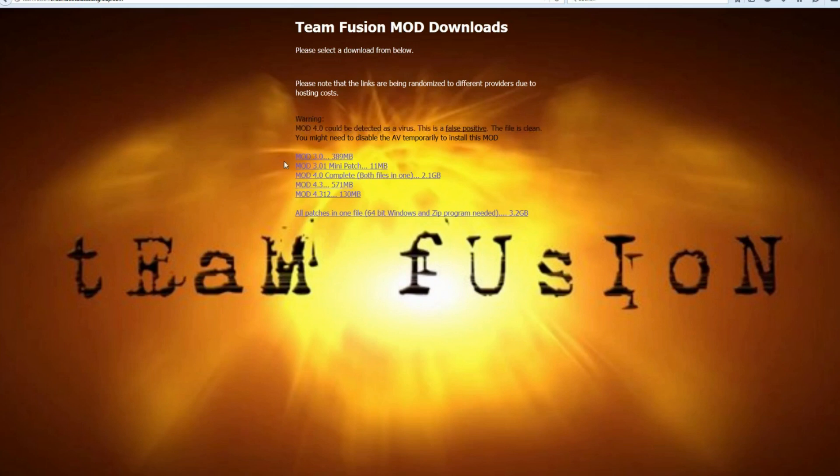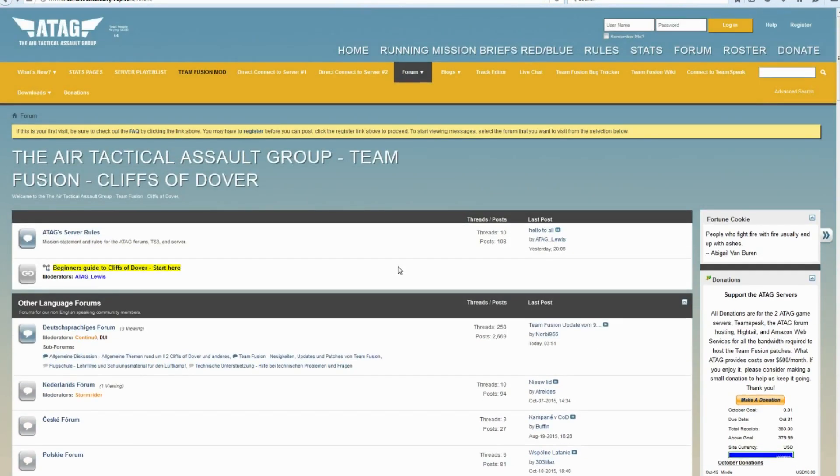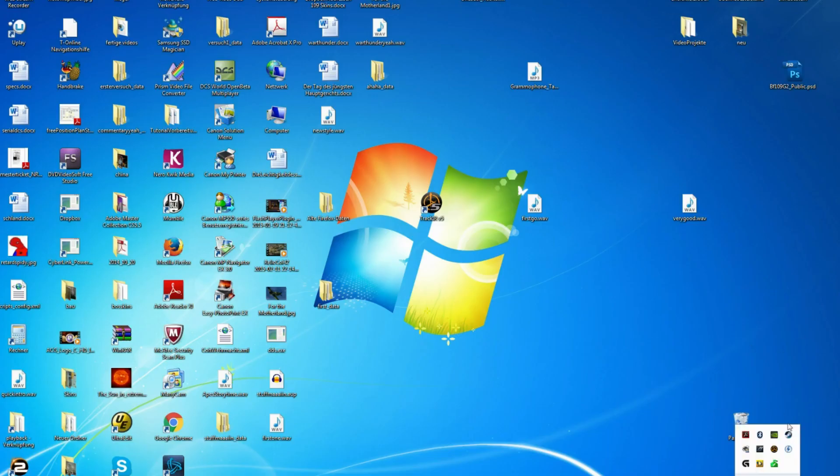Let Steam finish first with the patching, then install the first patch, then the second, then the third - in the right order. Many people have a problem because they did not install in the right order, and then you have to uninstall everything and start over. If you have any additional problems with getting the mods running or unzipping them, you can ask questions right here in the forum - there are many nice people who will help you.